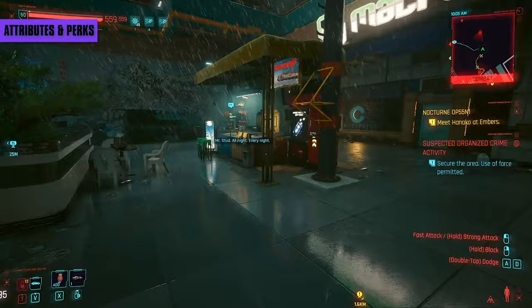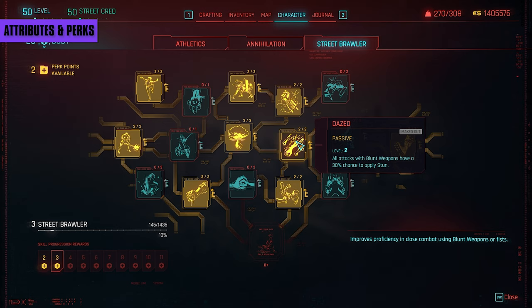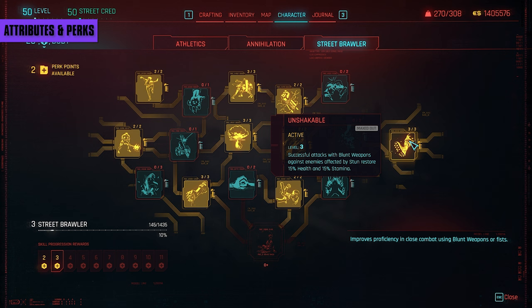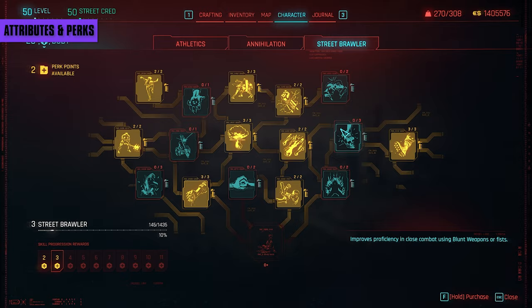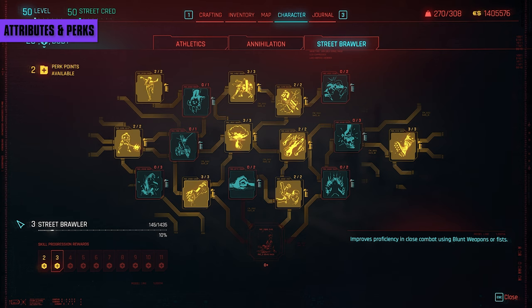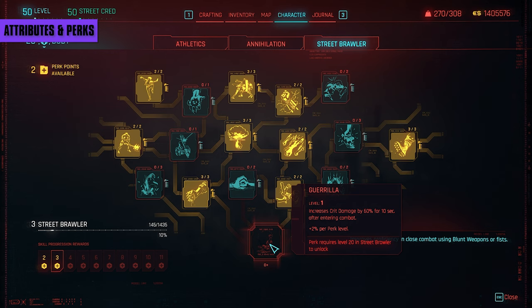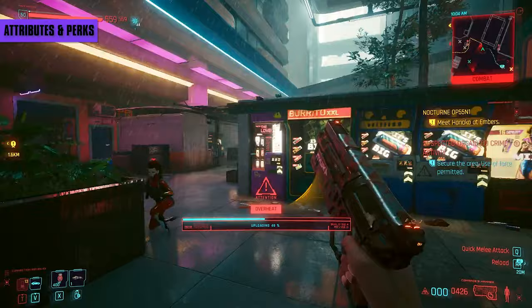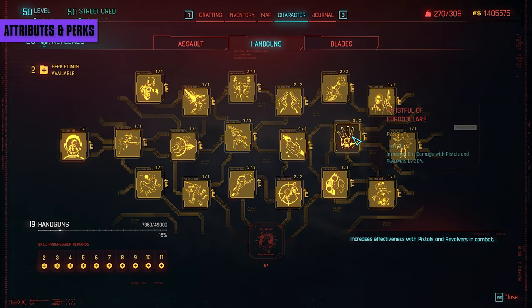Jump over to the Street Brawler tree and start dumping points there. Remember you can always respec your points but not your attributes. Pump up your blunt weapon damage — I opted to go for everything that boosts damage and avoided stamina-restoring perks because I found myself switching to pistols when low on stamina. My Street Brawler experience is low so I'm unable to get the gorilla perk, but you most definitely want to shoot for that. Be sure to weave in occasional handgun perks with the goal of maxing it out, though you want to be more choosy when building your lower level character.